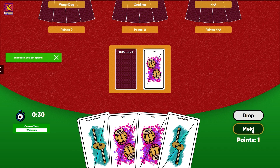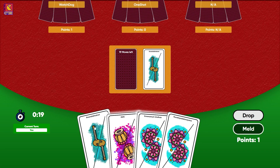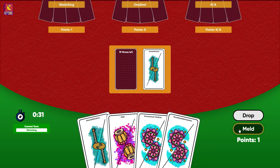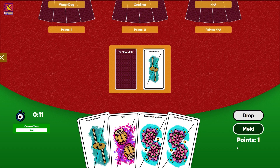Doing a correct meld grants the player a point. During a wrong meld, there are no negative points, but the player's turn ends. A player has 30 seconds per turn, and when the timer reaches zero, the player's turn ends.